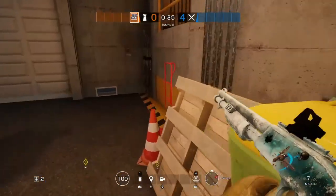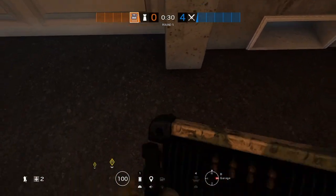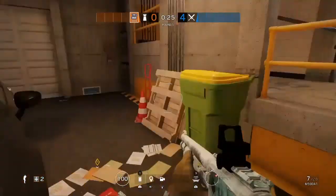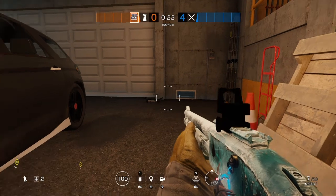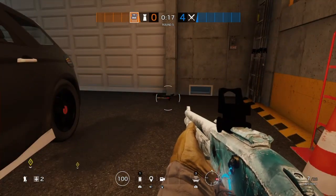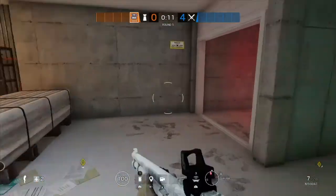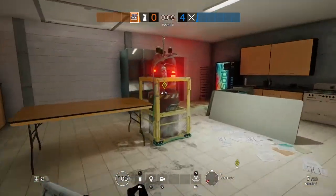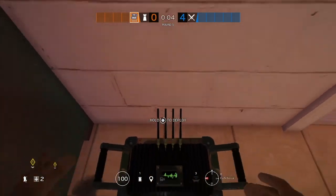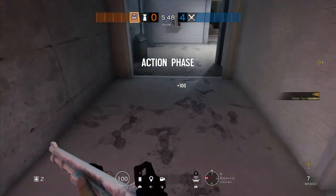Next up we've got Mute. The first jammer is going to go right on this drone hole to prevent any possible Twitch drones — because in ranked you're defending first and you're going to ban Thatcher, and nobody really bans Twitch anymore. So that stops her drone from entering from this drone hole. Then put one jammer in this corner by the silver fridge in cafeteria, and one in the hallway leading to site.